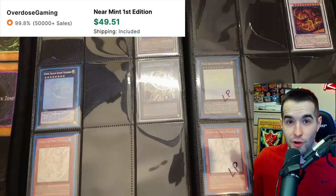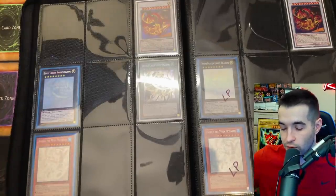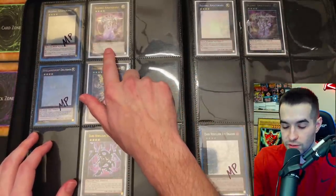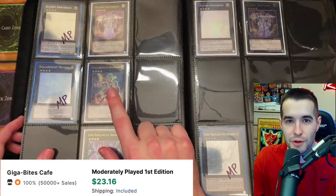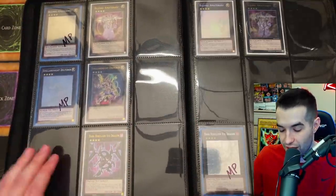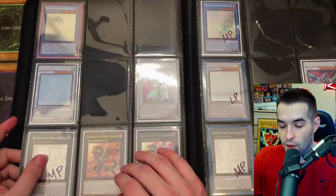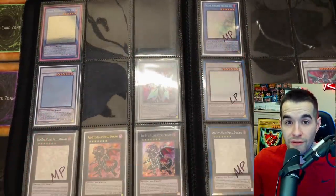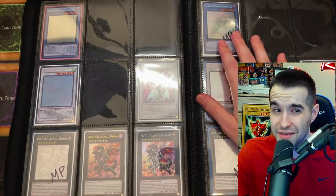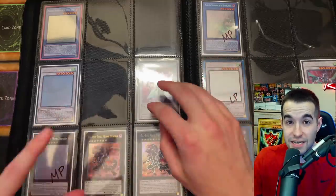Mobius the Mega Monarch is one I'd never owned until these last couple of collections — one had a near mint first edition ghost rare, which was big, and a lightly played unlimited. I don't have any ultis for that one. For Bujin Amaterasu I have a moderately played first edition ghost rare, an unlimited ghost rare, and a couple of unlimited ultimate rares — still need a first edition ultimate. Tellarknight Delteros: I found the ultimate rare in another binder; the ghost rare came from a collection but it's moderately played. Dark Rebellion Xyz Dragon: same story — the ultimate rare was in a different binder, and the ghost rare from New Challengers is moderately played.